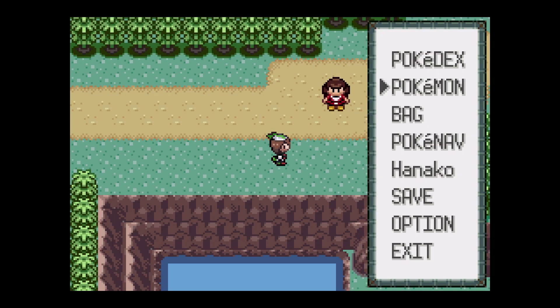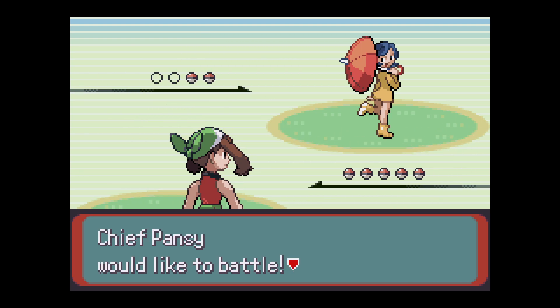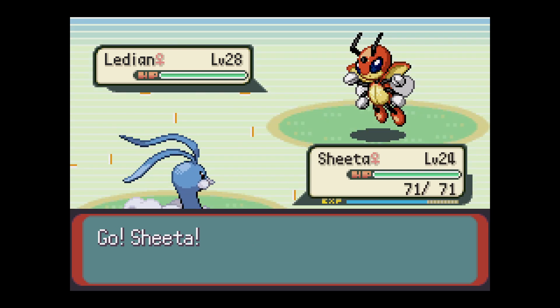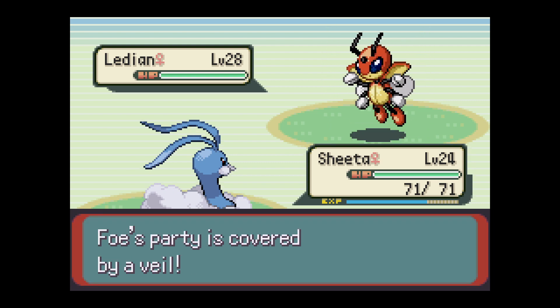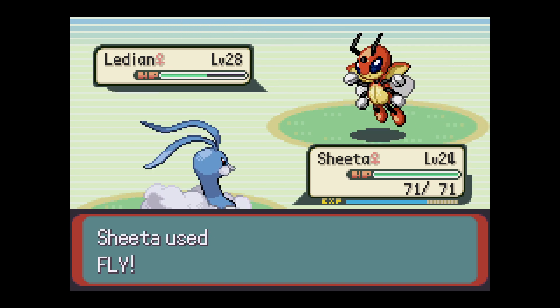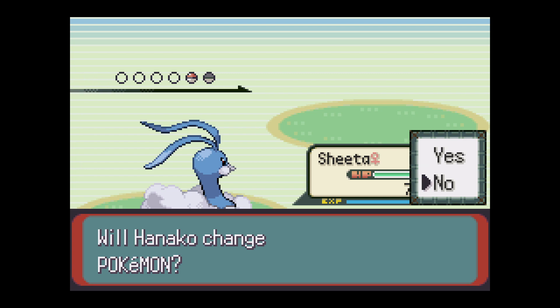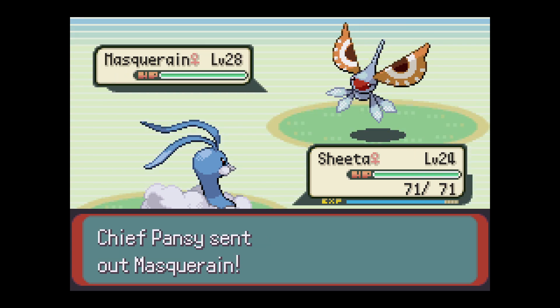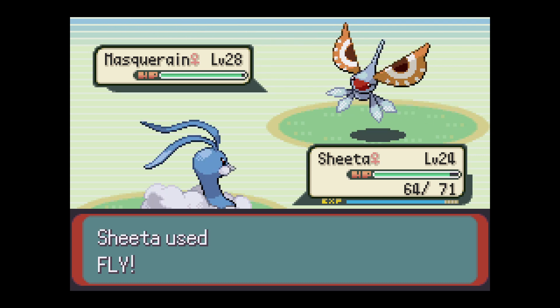This is most definitely a trainer, so let's go ahead and battle. "Why am I carrying this parasol? I'll tell you if you can win against me." Chief bird - Beautifly! I did do a Pokefact of the Day on Beautifly though. Fly... okay. Oh, Speed Boost! Super effective. Masquerain - no. Bug and Flying type - fly. I do like Masquerain though, it's a cool Pokemon.